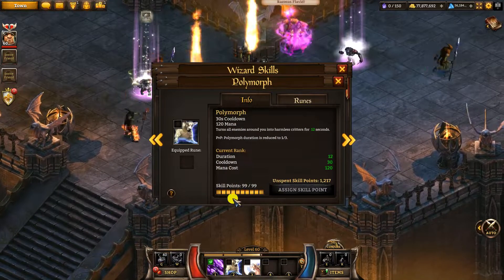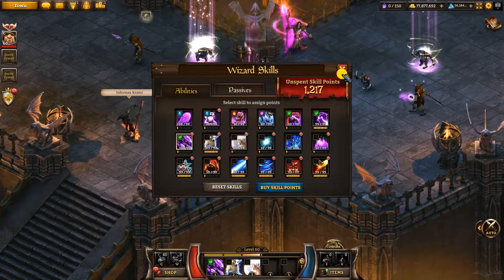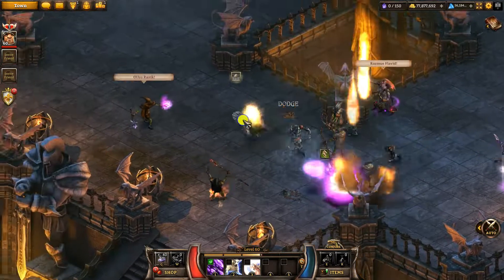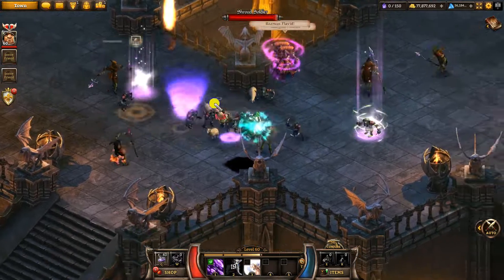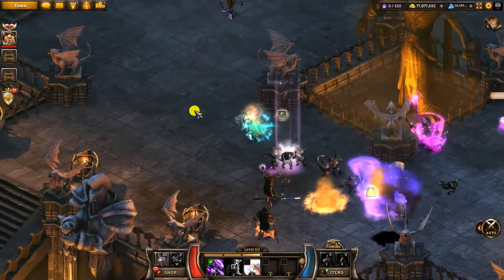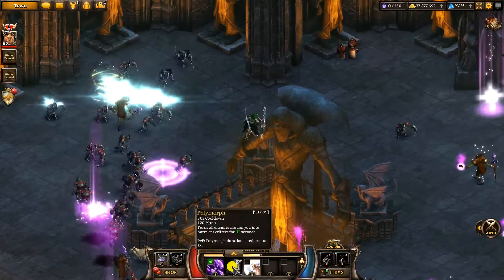If you get it to 99 — and this is the best candidate for getting to 99 first — it is seriously good. What it does is turn all the enemies nearby into sheep. As you can see, it hits a fairly small area at base. However, it's when you add Skiruins that it goes crazy. The cooldown seems really long and it doesn't look that good at first, but as you add Skiruins it gets completely overpowered.